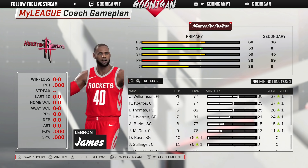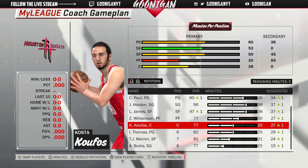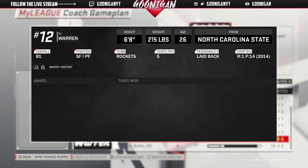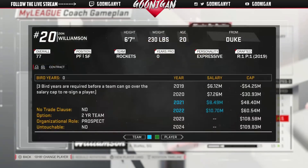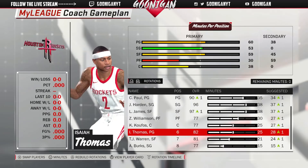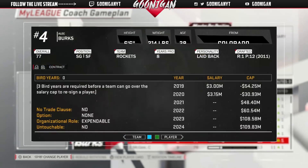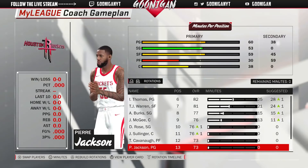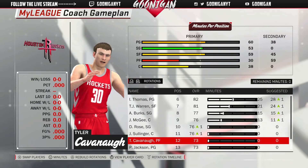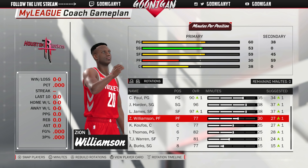Rose isn't getting any minutes — this is the roster we're going with. We might do worse but we have two 80-rated guys off the bench. TJ Warren will be coming off the bench for a couple more seasons. We don't have to worry about signing anybody back. The only thing to worry about next offseason is finding a center — maybe through the draft. We'll work on chemistry and hopefully still win a lot of games.